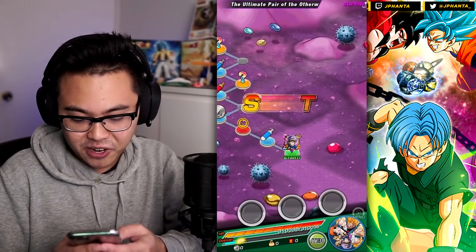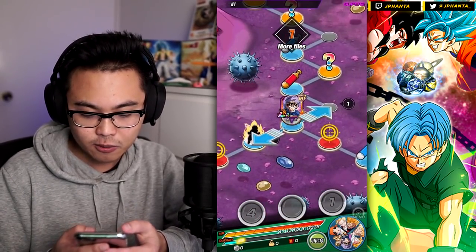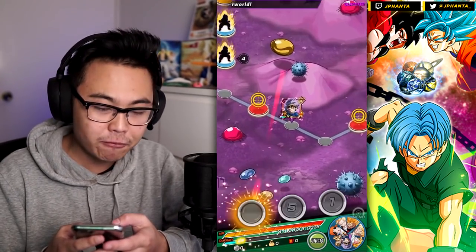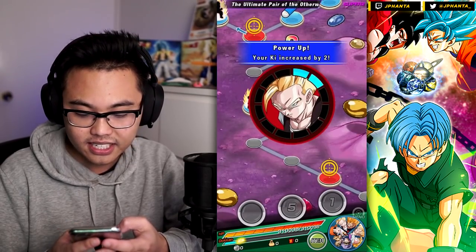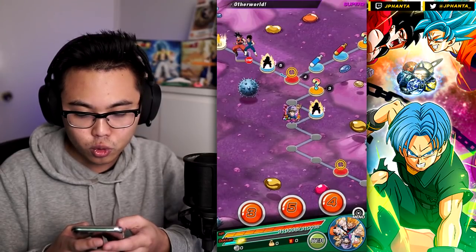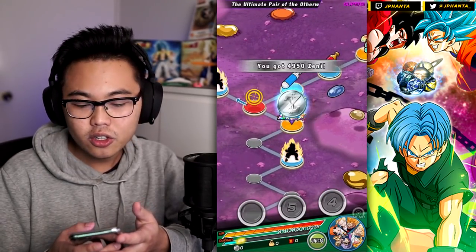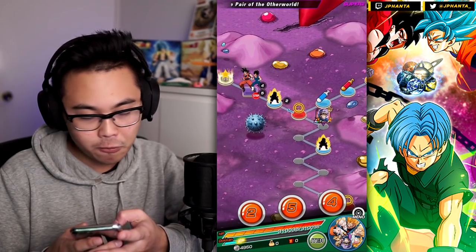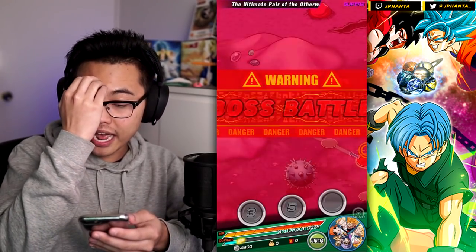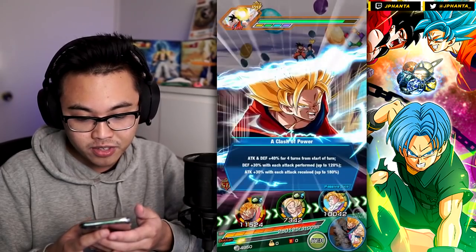We're going up against the EZA Gogeta Dokkan event. I want to see two million attack damage at the very least. Key is probably the only thing he's going to lack in unless Prepared for Battle or Shattering the Limit is activated. We do have supports that provide Ki as well, so I want to get Goku in and have him receive attacks as much as possible.